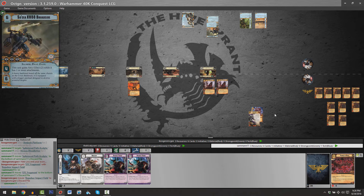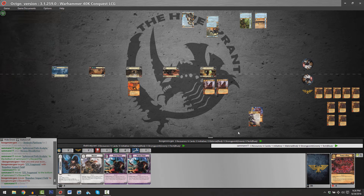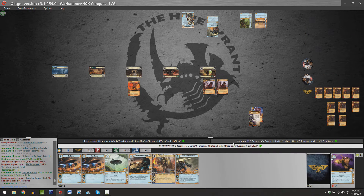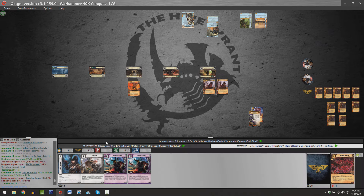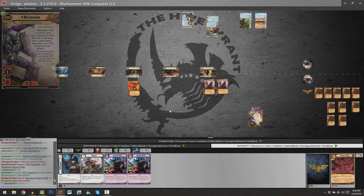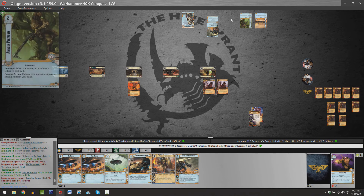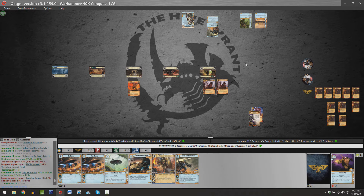Missile Pod is used and successfully destroys the STC Fragment. Sam has only got three resources remaining — he'll probably save them and not replay the STC Fragment now. It's not like he's playing Ammo Depot or anything, so there's no real need to keep his card count low. Sam has passed; it's Brian's opportunity to move.